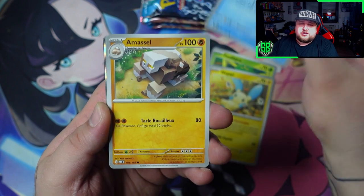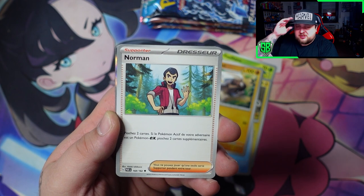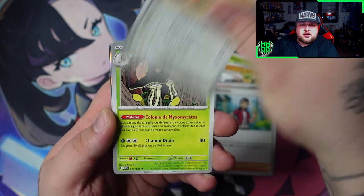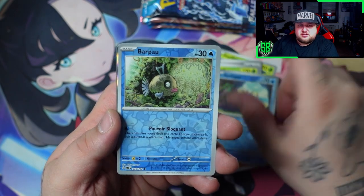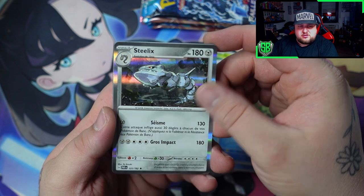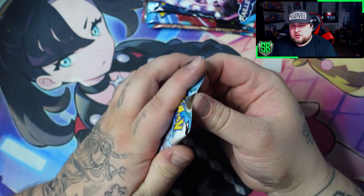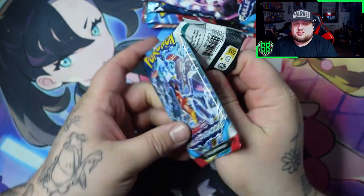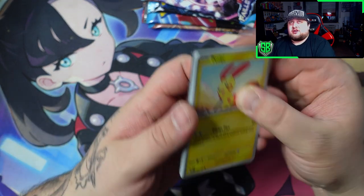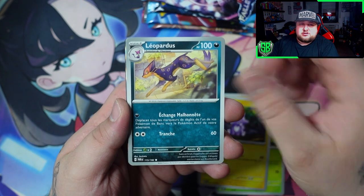Sorry if I don't get the names — you know how I am with opening French cards. The English name won't come to mind. That's why I try to say some other stuff. Steelix — very cool, I love this artwork. That's why I don't say the names while I'm opening packs. I probably know the English names, it's just I get confused seeing the French name and then I have to think about it. Not worth the headache.